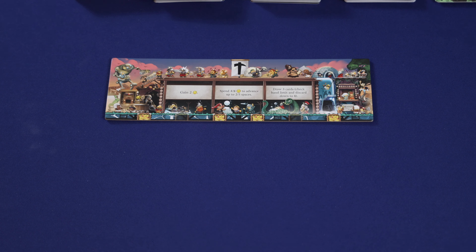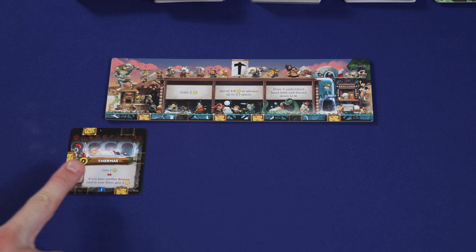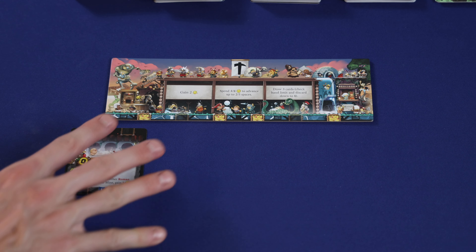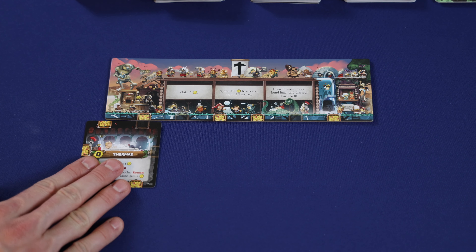During the mine phase, players will add cards to their mines and then activate them. The mine phase is played simultaneously by all players. First, a player would reveal a card from their hand and then pay its cost if applicable. At the start of the game, players will have to play a level 1 card, because you have to build off of existing cards in your network, and level 1 is the start. Also, players don't start with any gold, and all level 1 cards are free to build.